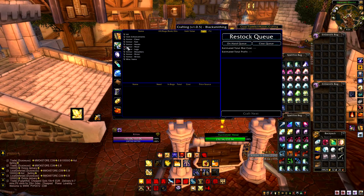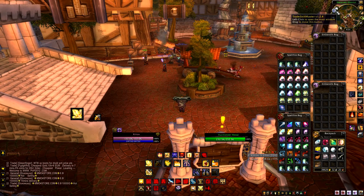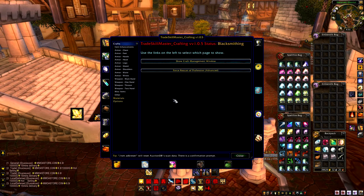As default it won't look like this — this interface is from another add-on called Skillet, which I rarely need anymore because of Trade Skill Master, but it's still helpful. When you open it, you need to open Trade Skill Master crafting and you'll see all the items and categories of items you can make. As default it will show absolutely everything you can make, but not everything with blacksmithing is going to be profitable. I would suggest setting up one profession at a time, getting it right, and then progressing to others.